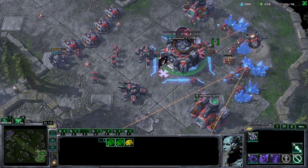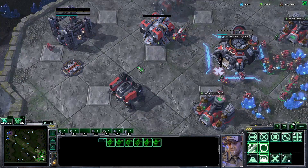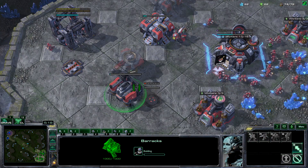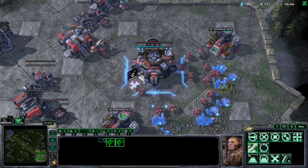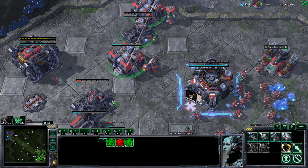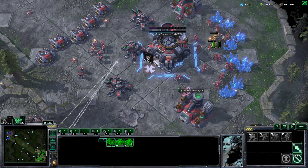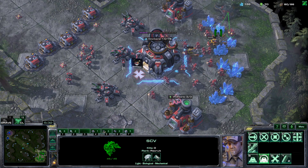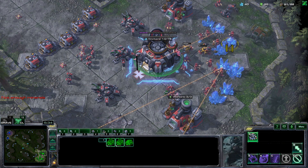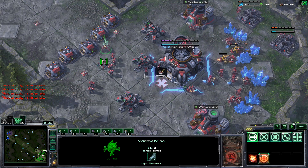Whenever you reach 12 SCVs on the natural again, you want to build a factory, a starport, and a reactor on the barracks. Then whenever you fully saturate the natural, you want to build an armory and an engineering bay.